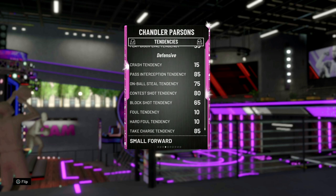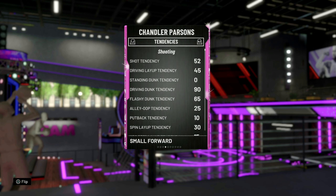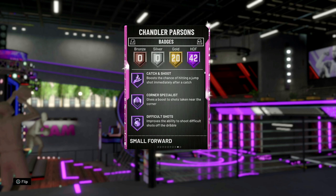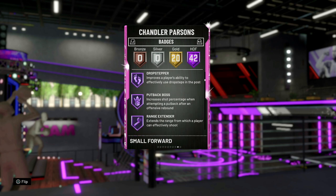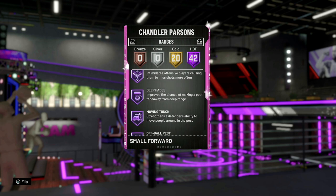I'm real curious to see the tendencies — almost a 75. Driving dunk of 90, flash at 65. Real curious to see what kind of animations Chandler Parsons gets. He has 42 Hall of Fame badges: difficult shots, relentless finisher, range extender, quick draw, pick dodger, clamps, green machine, deep fades, dead eye, deep hooks, quick first step.